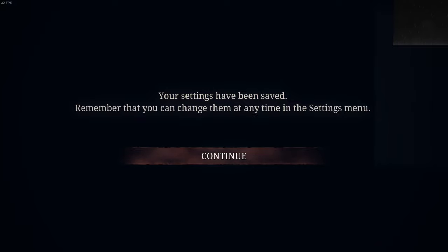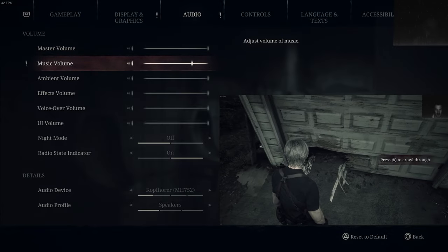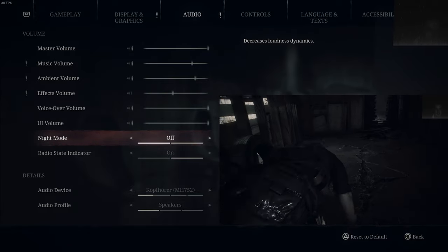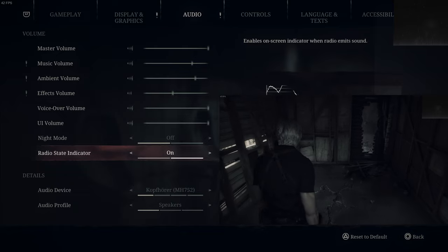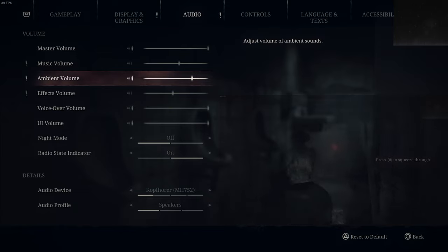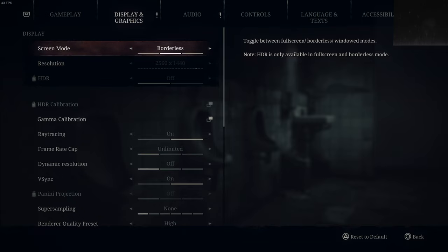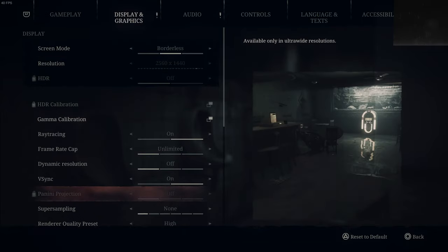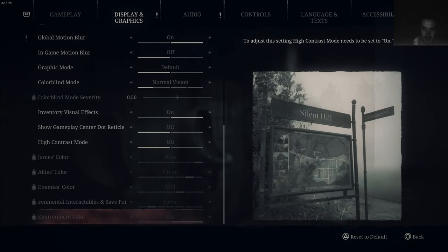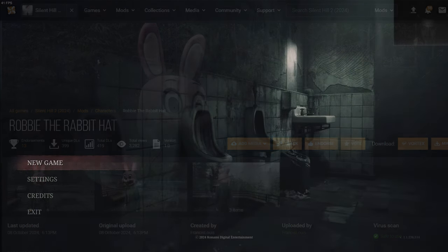Let me check the audio settings. I definitely need night mode - it's midnight now. We'll just play one part before the neighbors complain and I'll figure everything out on the go. In terms of resolution, if you're wondering what mods I have: a Leon Kennedy mod, an Angela mod, a Maria mod, and a few hat mods.